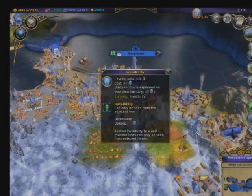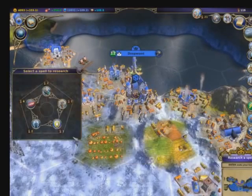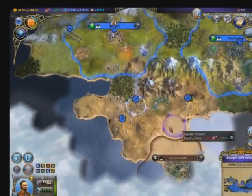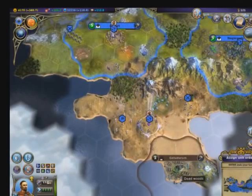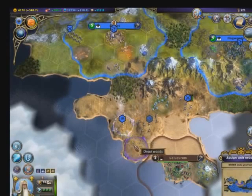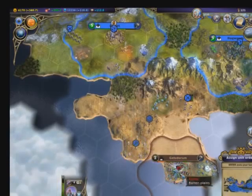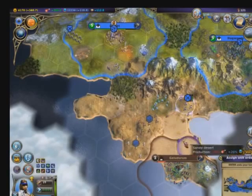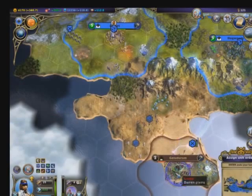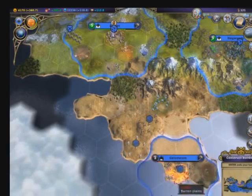Rival great mages will not be the only threat you have to worry about, however. Neutral sides have small city-states scattered across the land, and they are neutral only in name. These city-states will go out of their way to attack anyone who approaches their borders, and do not negotiate with anyone. Monsters also have dens scattered across the land, which will continually spawn new monsters until they are conquered. Unlike barbarians in the Civilization games, however, these monsters will remain a threat even into the late game. New dens appear on a regular basis and, if left unchecked, can wreak havoc across your empire.